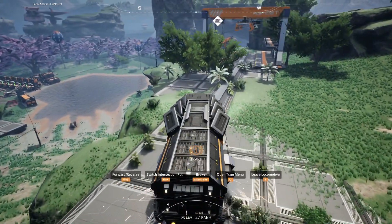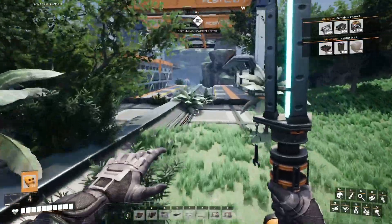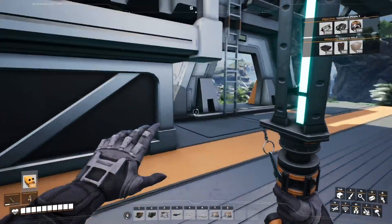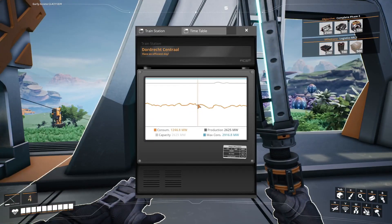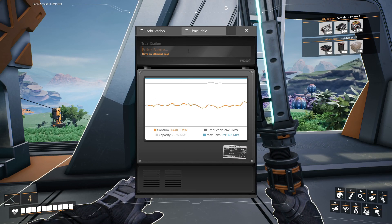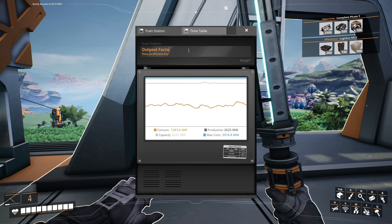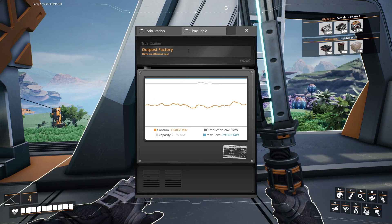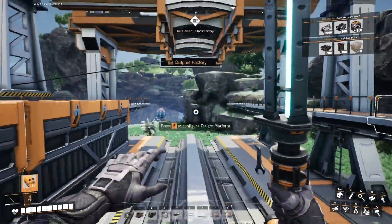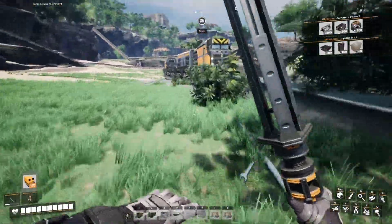We should have everything we need to build the foundries, get steel production going, and then we can send stuff home and start taking advantage of this bounty. So let's rename this place — 'Outpost Factory.' That's a good name. 'Have an efficient day.' You too. You know what, train station, you too — you have a fantastically efficient day yourself.